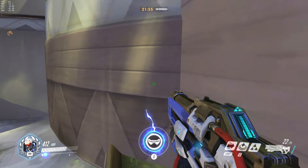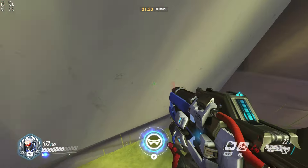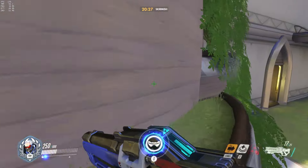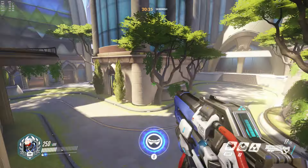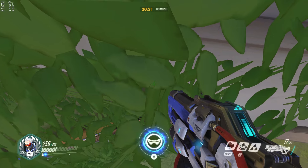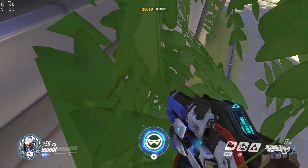This ledge near the entrance to the final checkpoint is interesting because it provides three things: a higher elevation, the lower one provides cover by use of trees and bushes, and lastly it allows you to Helix Jump to the lookout ledge without going up the stairs. Position yourself right on the corner of the ledge to make it.